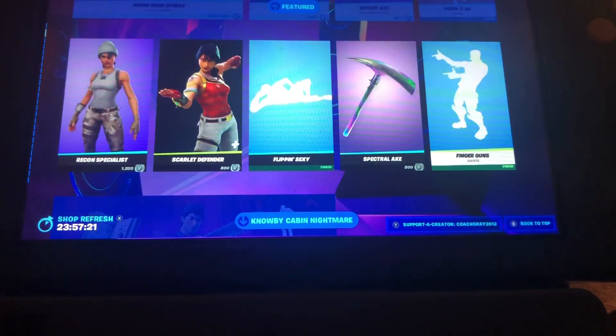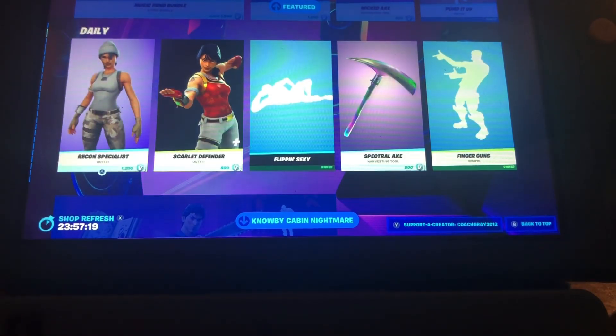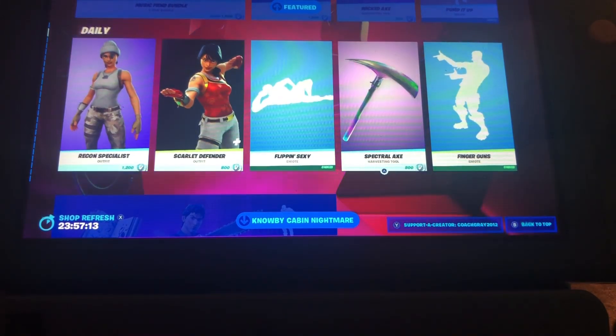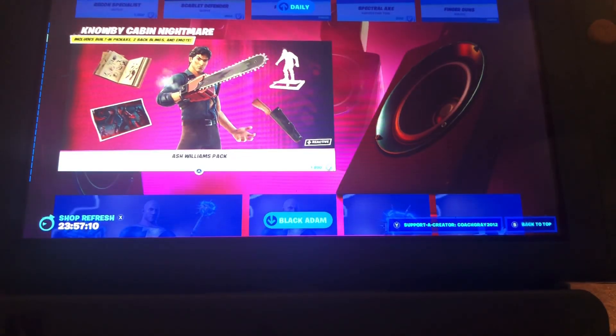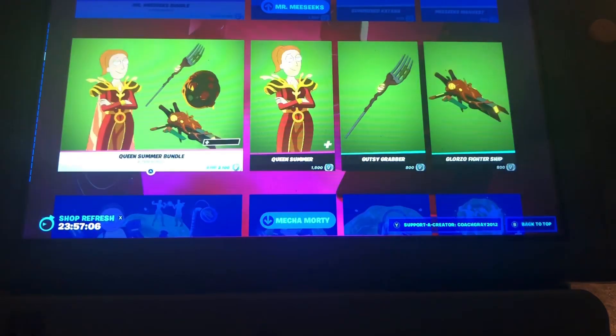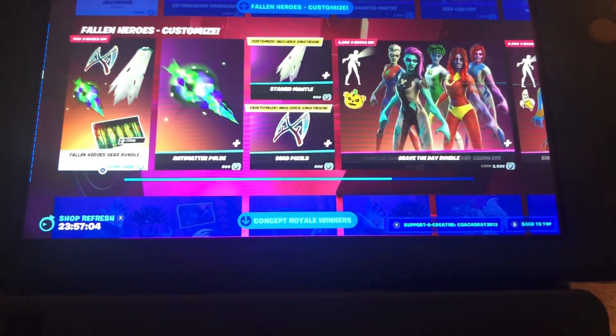We also got the Alias skin, Recon Expert, Recon Specialist, Scarlet Defender, Flipping Sexy, Spectral Axe, and the Finger Guns emote. Of course, all the other skins that have been in the shop for weeks are still here, so let's go through them.